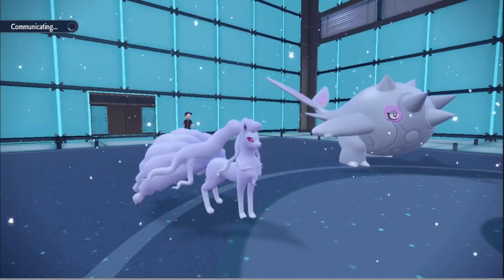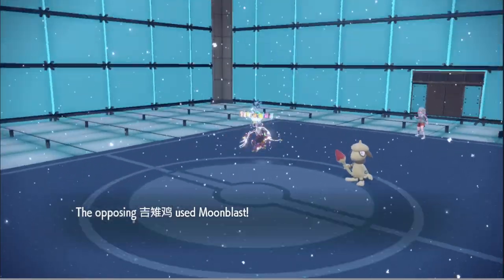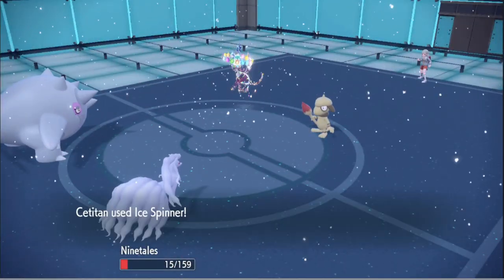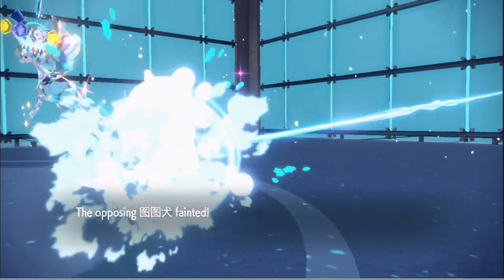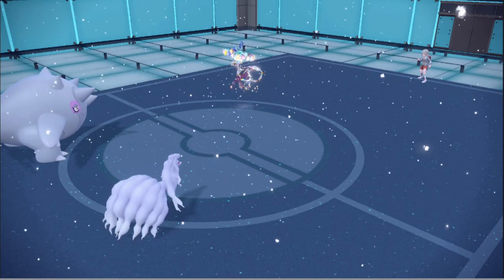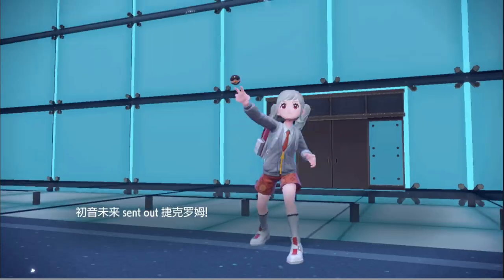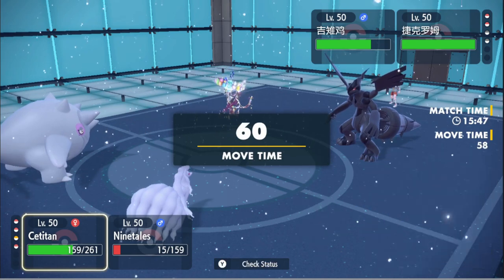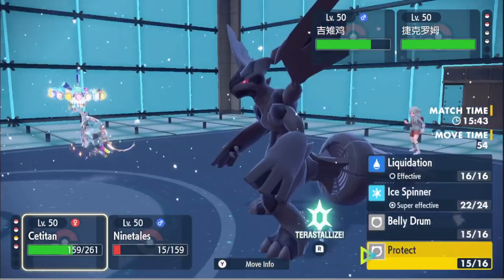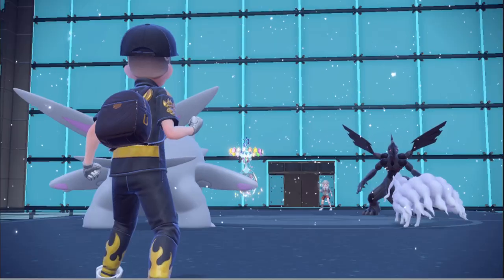Do we get poisoned by Toxic Chain if we're using Overcoat? Why is he faster — oh, he just used Low Sweep! I forgot to check for Low Sweep — I always miss the Low Kick and Low Sweep. Let me check. Yes, it was Low Sweep, that's why we're slower. Makes sense. We're just gonna go for Ice Spinner again and go into Tatsugiri — call it a day.